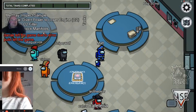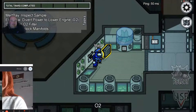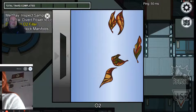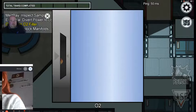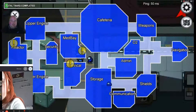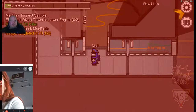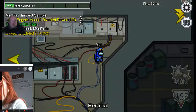Got three tasks in Electrical and one in Reactor. That annoying reactor task where you have to press the same squares - it's called Start Reactor. One task in Electrical - quickly doing that. There's someone fixing the lights - it's the oxygen task. Got it wrong on the last one. It must have killed everyone.